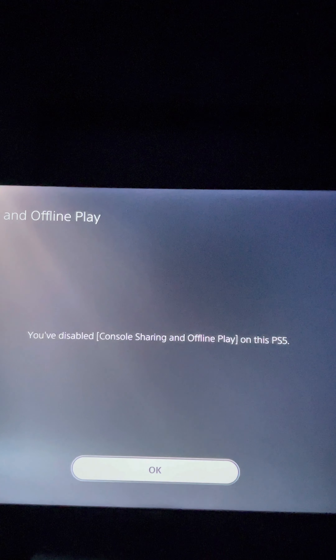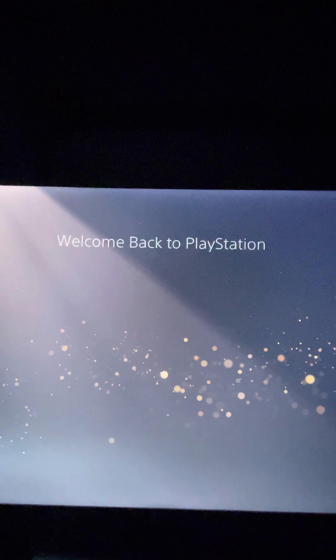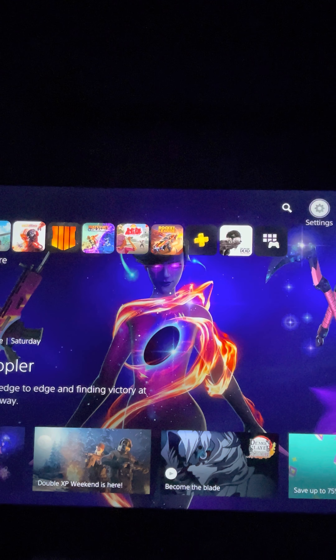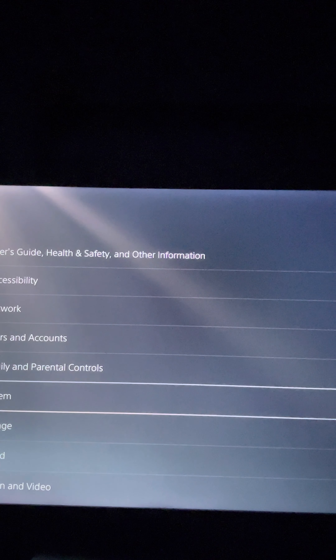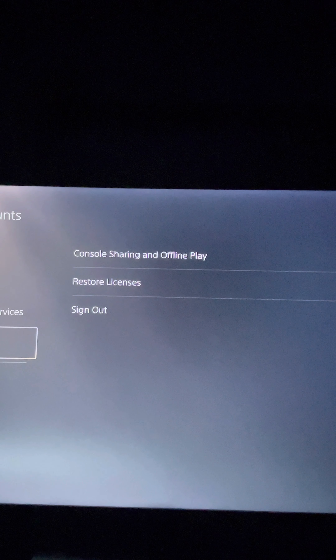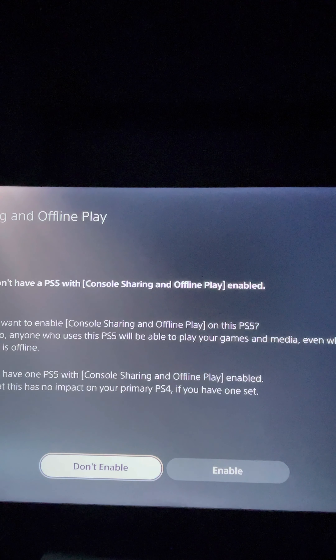It's going to log you out. Then go back to your account. Go to Settings, then User and Account, go to the same place — it will say Other. If you see it is enabled, you leave this disabled, just like this.